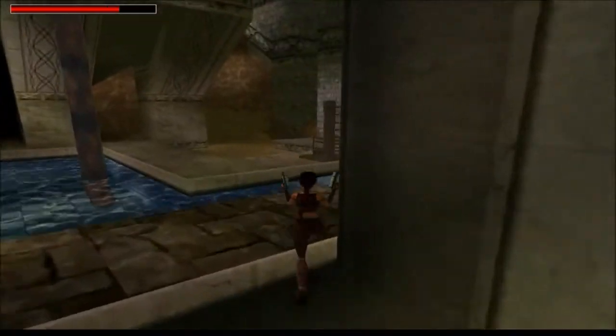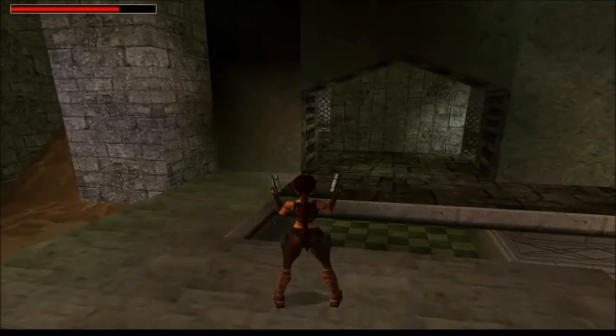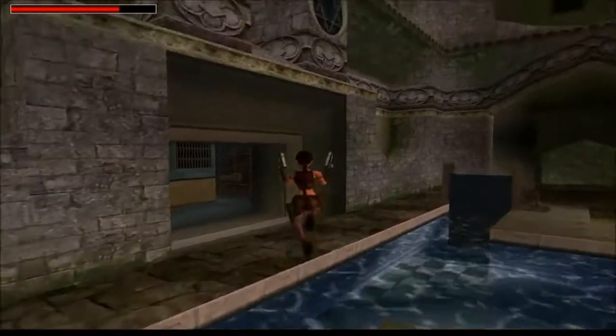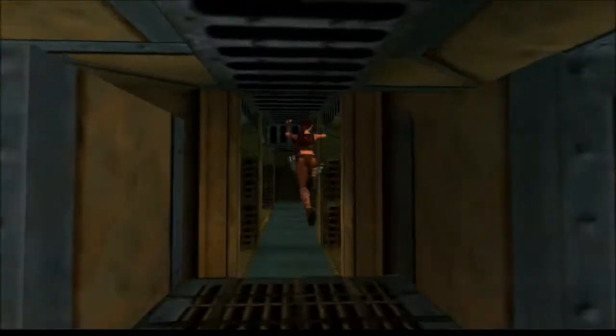That throws the cage to the left. But first when we come out here, just be careful that the dog is not there. I'm just going to assume it was not a third dog and carry on as normal.